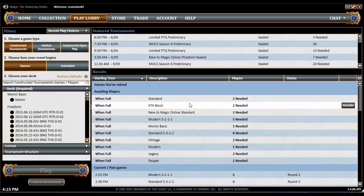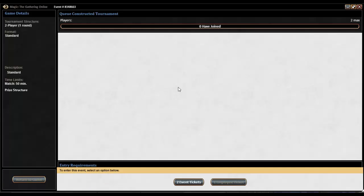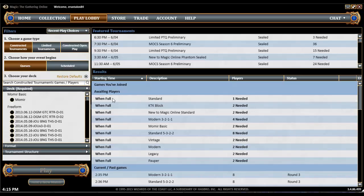So if you want to join one, you would see something like 'this year's standard 2 needed,' meaning two players need to hop in to join it. You click Details, pay your two event tickets, choose your deck, and you will join. When the next person joins, you will start that tournament. An 8-man of course requires 8 people before that happens, and that's about it for queues.